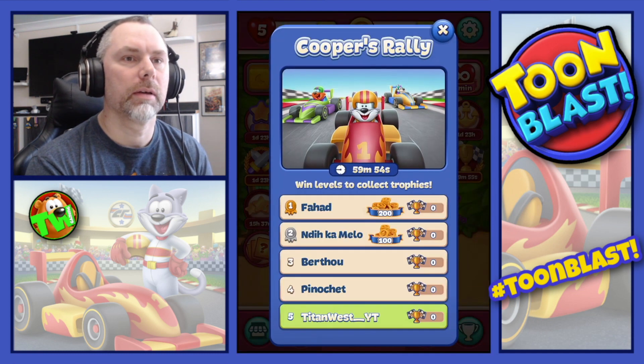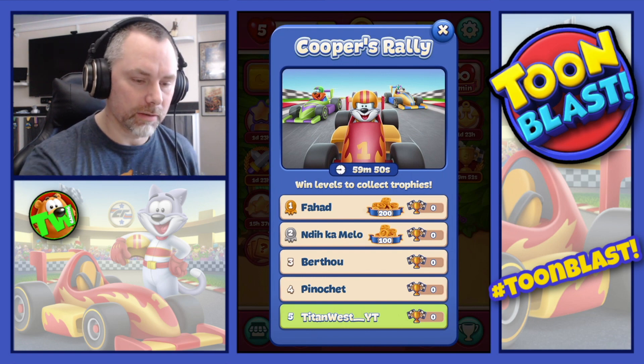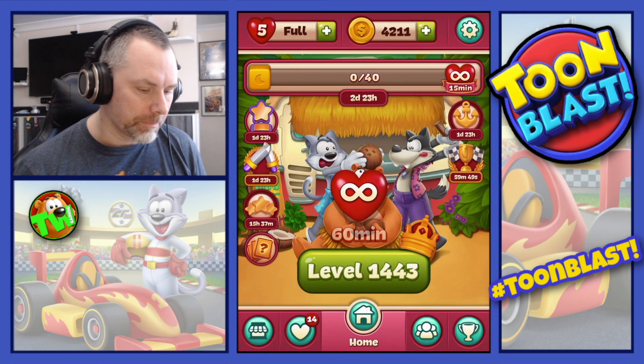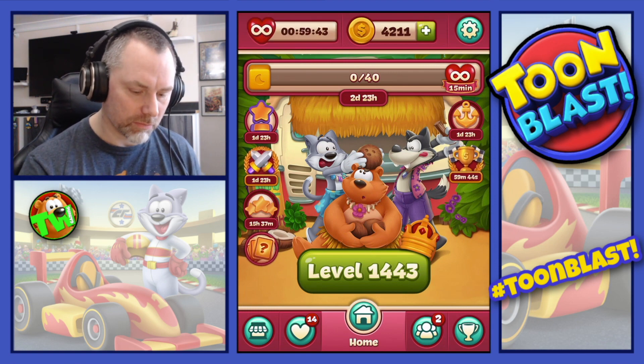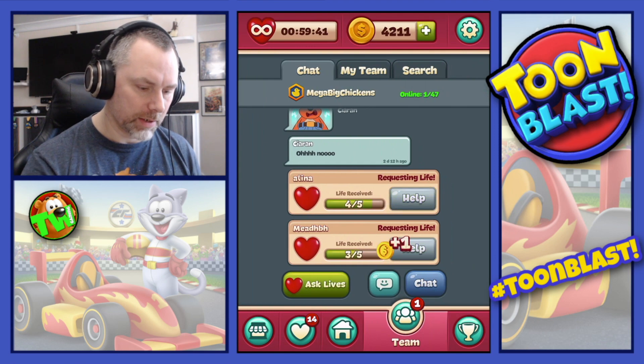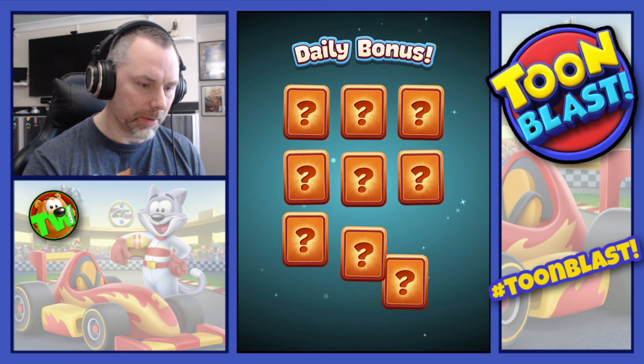Waiting for our group... there is our group. Hopefully we'll get a win this week — last week we didn't, we came second. So there's our 60 minutes of unlimited lives for Cooper's Rally. There's a couple of people who need lives. So, bonus — daily bonus.